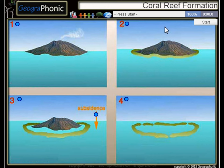This is a free game about the formation of a coral reef. You can play this game yourself — look in the description to find a link. There are four stages. Here we see subsidence, and of course the first picture is an active volcano.